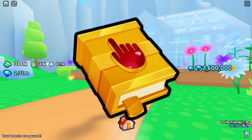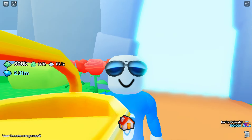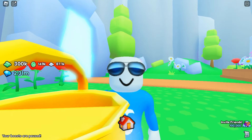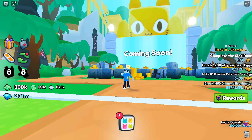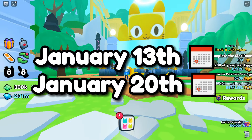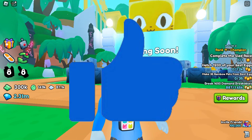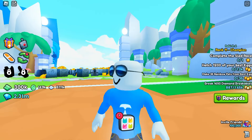If you need to make coins fast, use the coins enchants, fortune enchants, and the Midas touch. You can use those coins to get pets — you've got to spend them on something, because if you don't, the next area will just take them away from you. We can most likely expect this update to be out next week or the following week. If you're excited, make sure to drop a like — until then, peace!